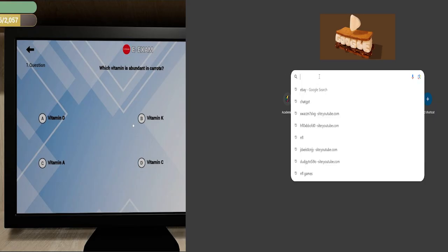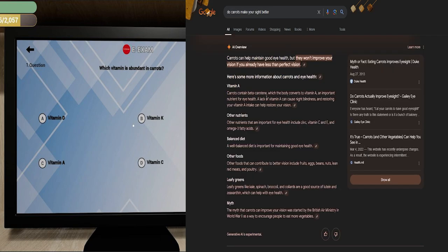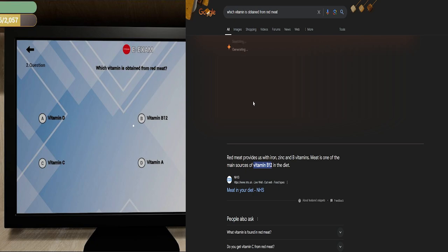Let's start with question one: which vitamin is abundant in carrots? Carrots are second only to sweet potatoes as an excellent source of beta carotene, or vitamin A — which is for healthy skin, bones, and teeth. Every mom said eat more carrots for your eyesight, and apparently they do maintain good eye health, but won't improve your vision if it already sucks. Question two: which vitamin is obtained from red meat? Red meat provides iron, zinc, and B vitamins. Vitamin B12 helps keep blood and nerve cells healthy and helps make DNA.